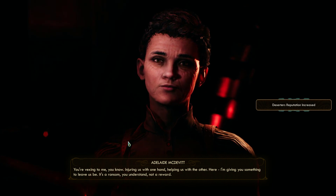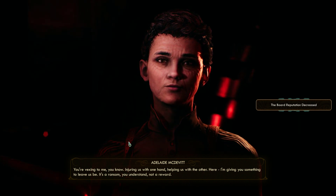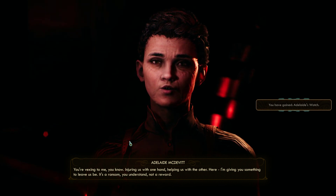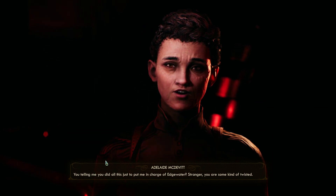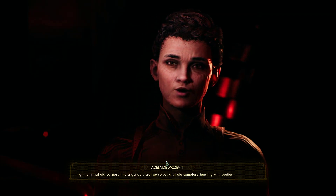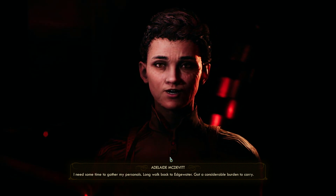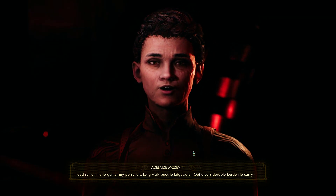You're vexing to me, you know? Injuring us with one hand, helping us with the other. Here — I'm giving you something to leave us be. It's a ransom, you understand, not a reward. You're telling me you did all this just to put me in charge of Edgewater? Stranger, you are some kind of twisted. I might turn that old cannery into a garden — got ourselves a whole cemetery bursting with bodies. I need some time to gather my personals. Long walk back to Edgewater.